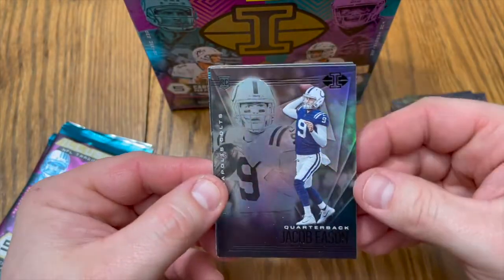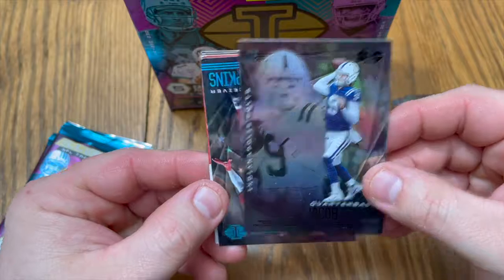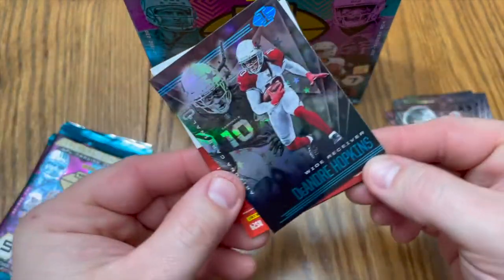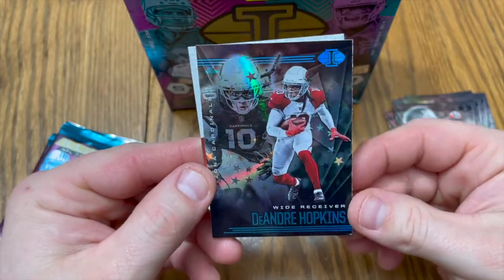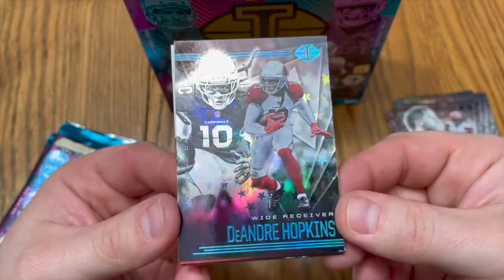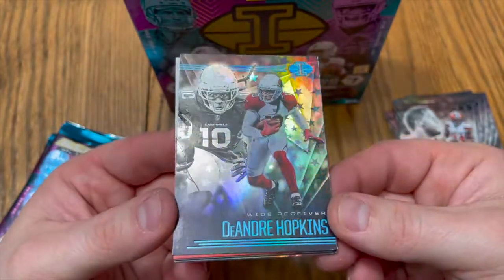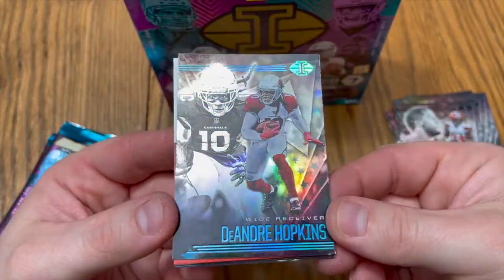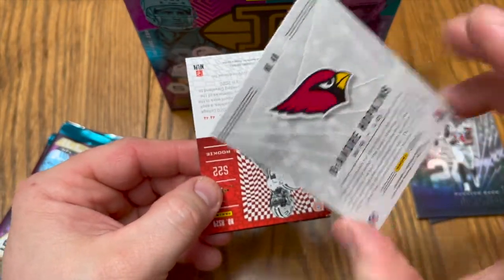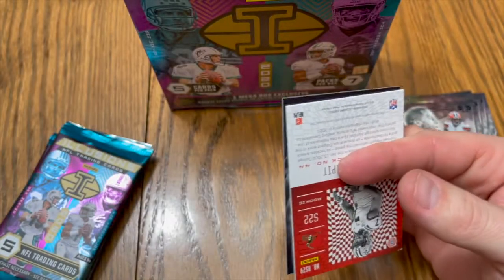Jacob Eason — let's sleeve him. DeAndre Hopkins — what a card right there. Look at that color, look at that color. Very nice.